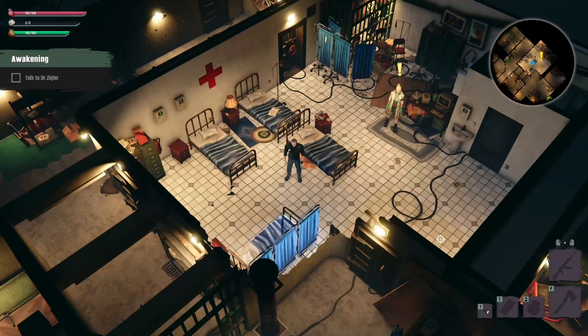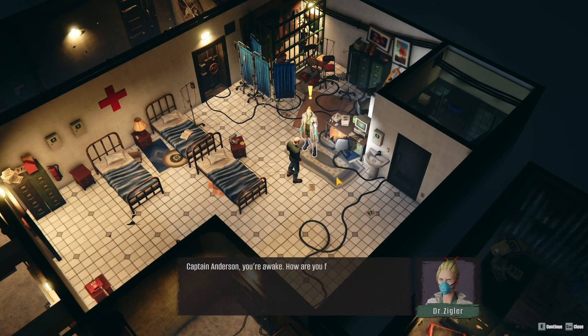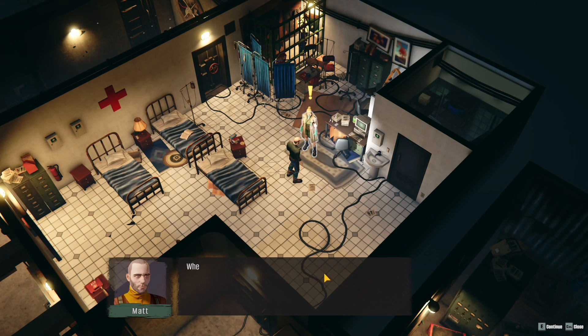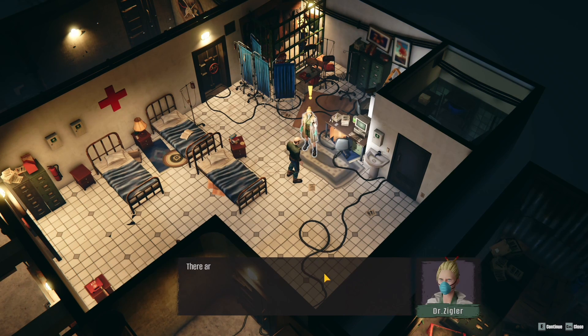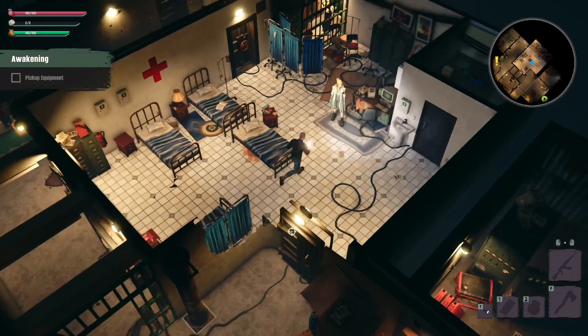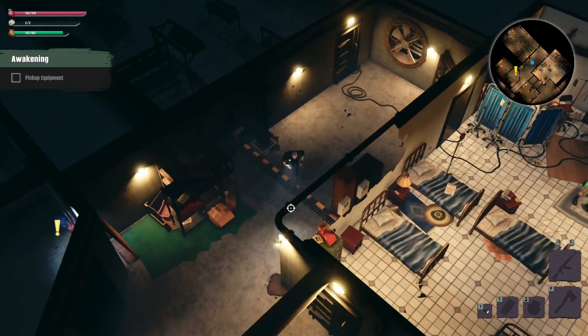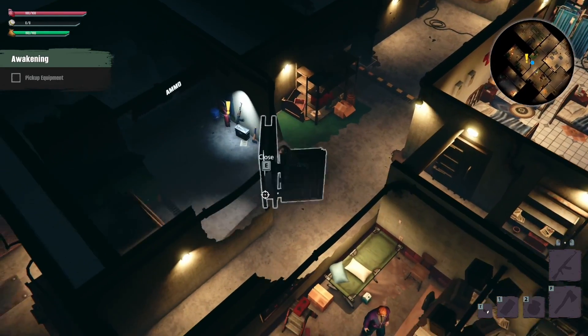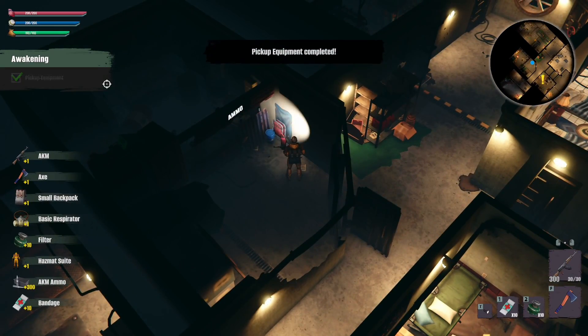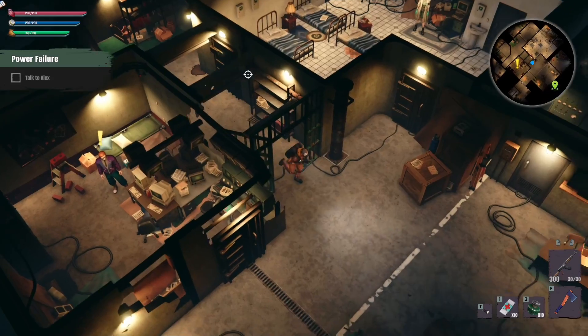Alright, so we're gonna get right into it. She's gonna tell us about how we are awake and we made it through stuff, and we're going to go ahead and be told to pick up some gear. Right away we're gonna run over and pick up the gear. You have stamina, you have a respirator filter — that is your time limit in-game.